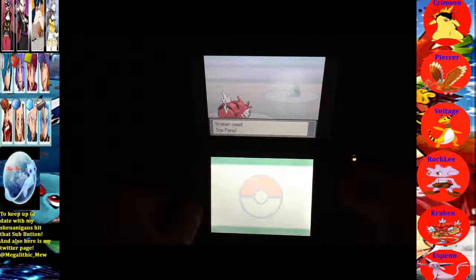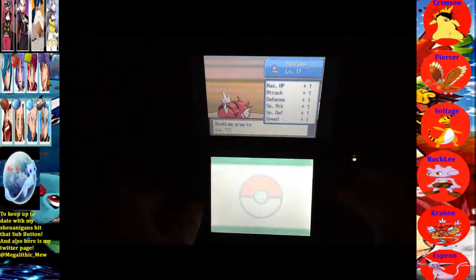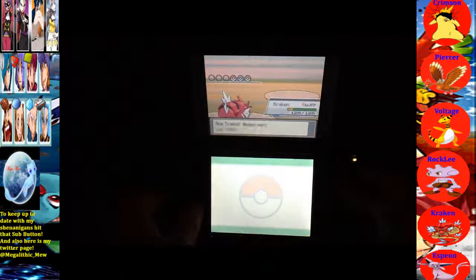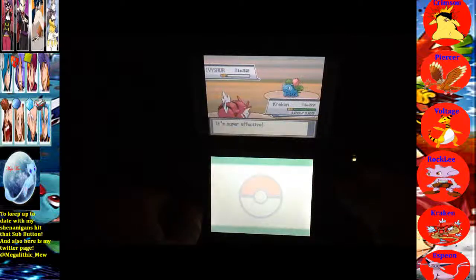This Bulbasaur's going down. Let's see if Rock Lee levels up — level 17, we're getting closer. Let's see the stats — attack and defense. Oh no, wait. I might not get what I want, sadly. I may have to do something a bit special. But first, taking down this Ivysaur. As you can tell, she's also an Ace Trainer, there's going to be a lot of them now because we're heading to Victory Road.